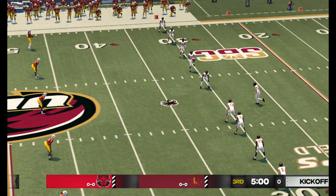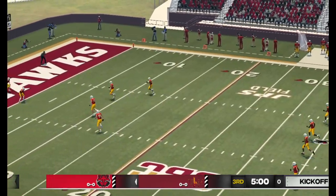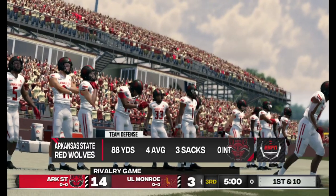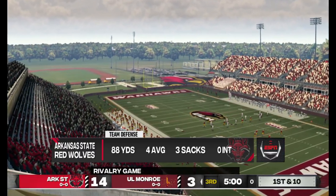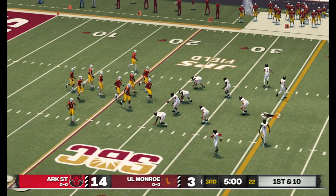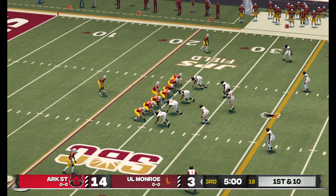We welcome you back to the action, just about set for the second half. Nice kick, plenty of distance — it goes into the end zone for a touchback. The Red Wolves continue to get it done on the defensive side of the football. They've done a good job building this lead and are determined to protect it. There's got to be some sense of urgency to this offense — they don't have the luxury of wasting drives if they want to get back in the game.